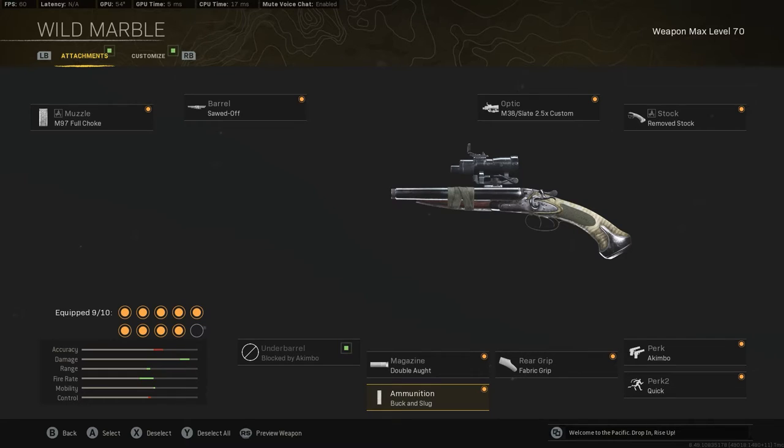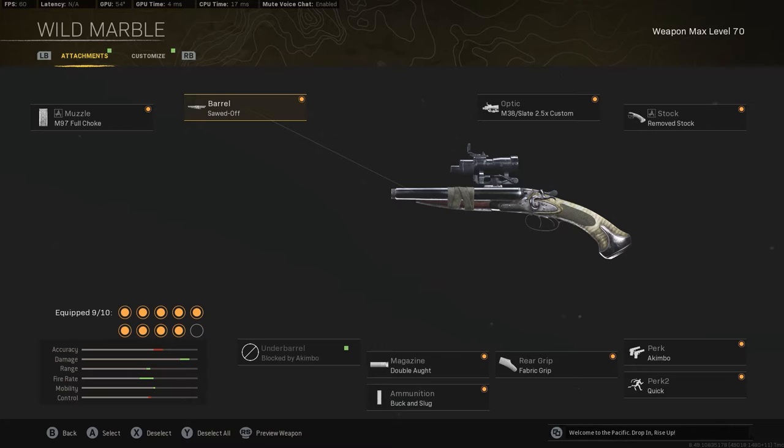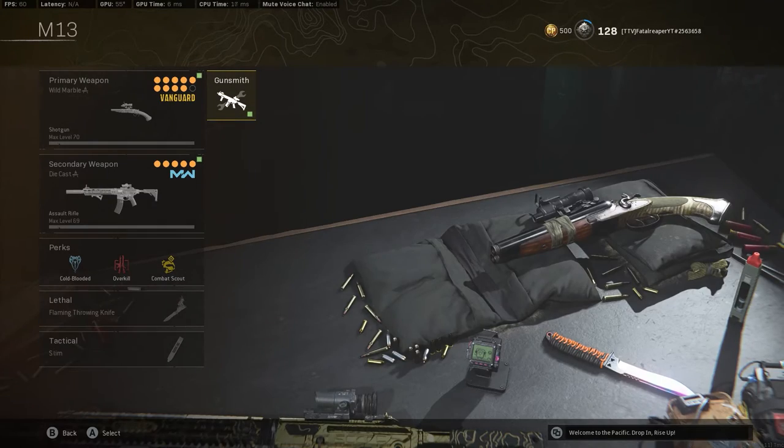That is the build for the shotguns — if you have any questions leave a comment below. They're probably going to get nerfed very soon. I kind of hope they don't, because I've been having fun with them — I dropped a 16-kill game just yesterday. So if you want to have some fun before they're nerfed, go ahead and make this build fast, use them, and get the fun out of it. If you enjoyed the video, consider liking and subscribing — I'll see you in the next video. Thanks for watching and enjoy the kill clips at the end!